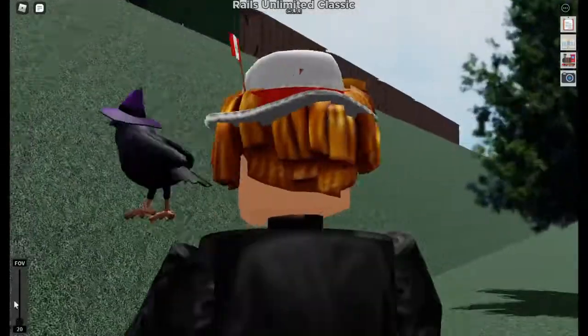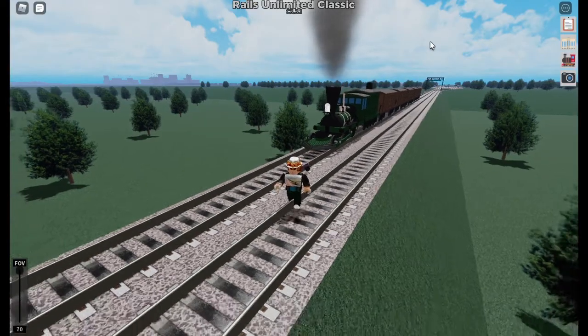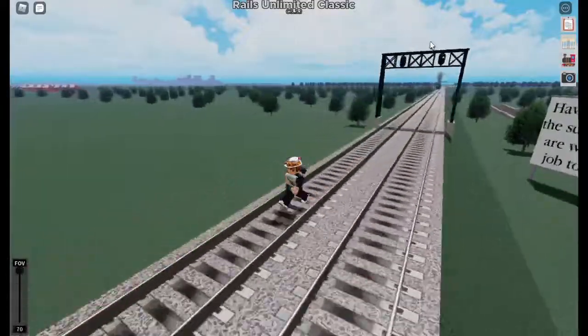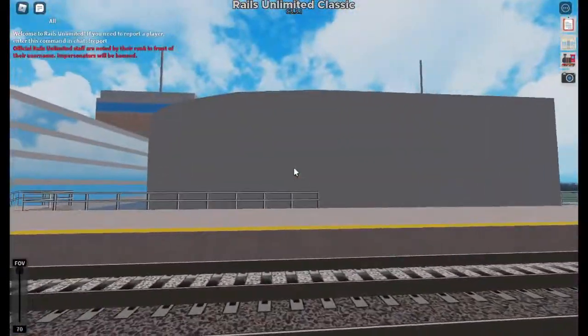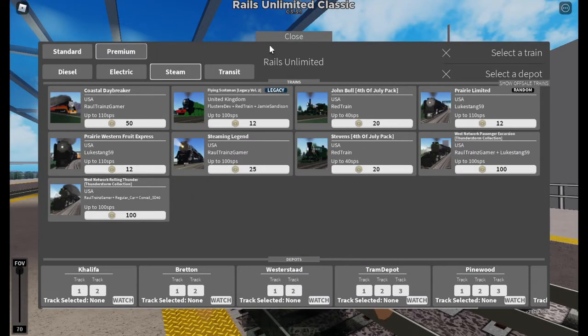I'm going to set the max speed to 1000 miles an hour and the power to 1000. Want to see how fast this train accelerates? The train launches forward incredibly fast. It's the July 4th train — it costs 20 Robux.